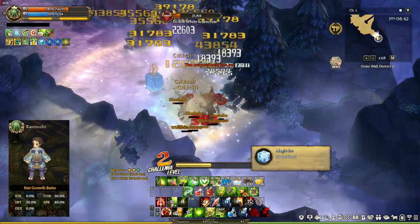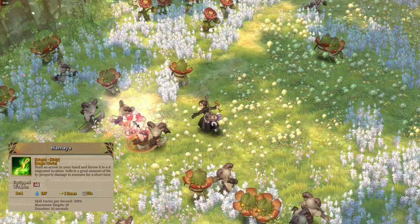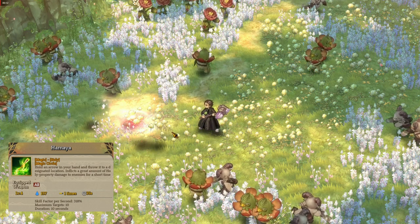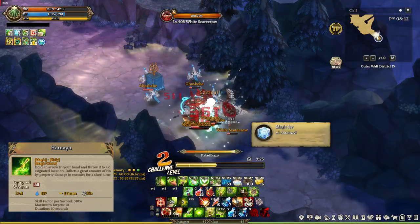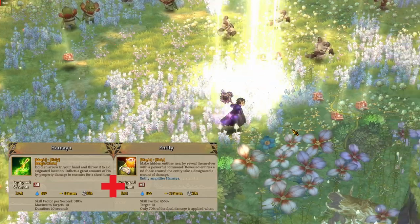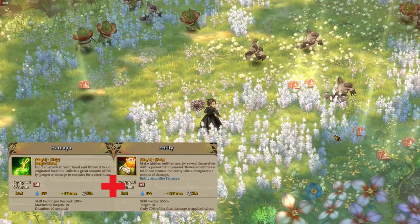That Miko skill is called Hamaya. Hamaya is a magic circle that inflicts damage to enemies that come in contact with it, and Hamaya is amplified when Entity is used near it. As you can see, Hamaya turns into a light pillar which inflicts stronger damage.